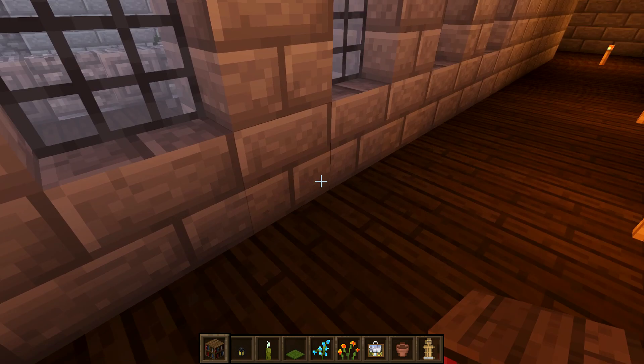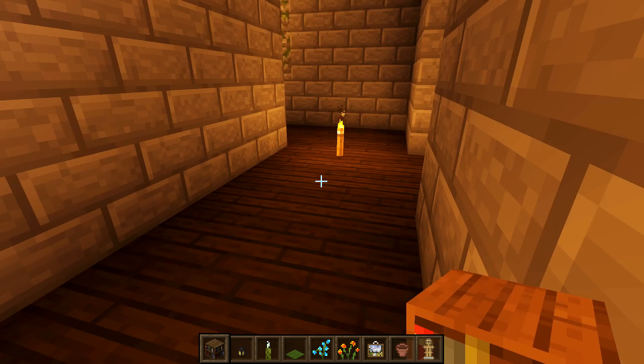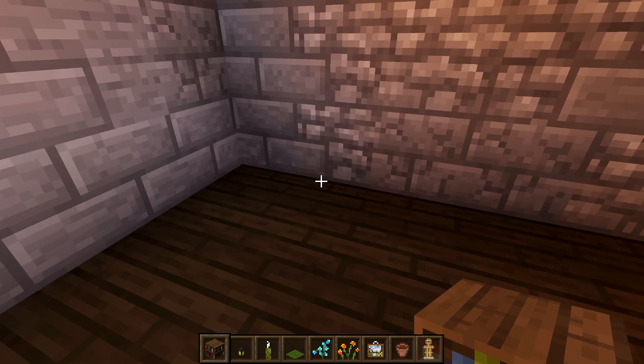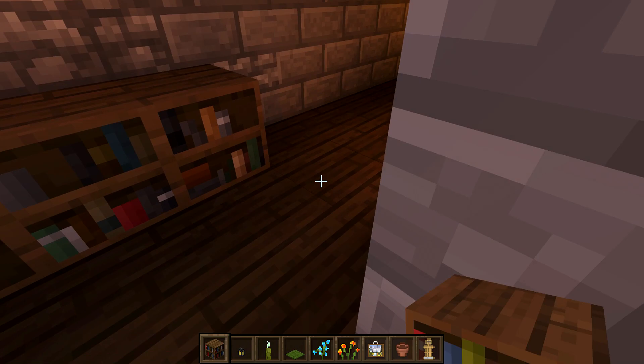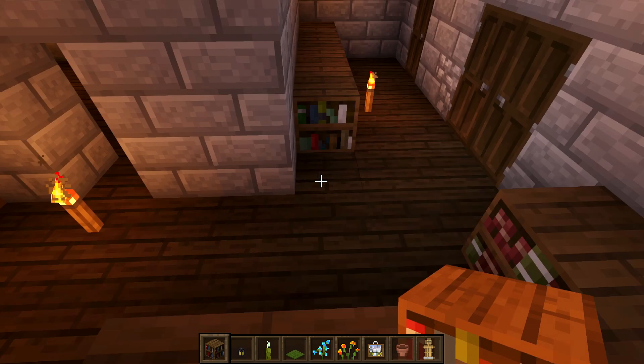Up this side of the hallway, from where the window is — we've got our kitchen just out there — we're just going to run a bunch of bookshelves all the way down until one past the window, then leave it there. Maybe run some across this gap so we've got one block at each side, then around this corner go one-two, and then one-two-three-four from the corner — yeah, something like that should be good.